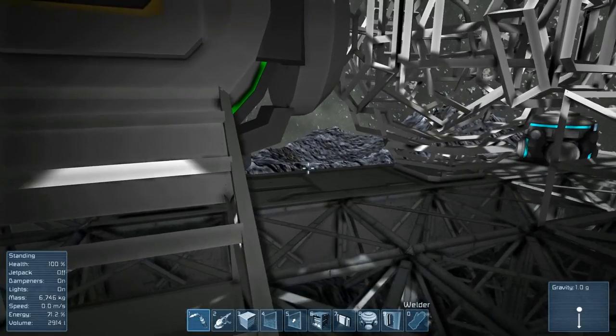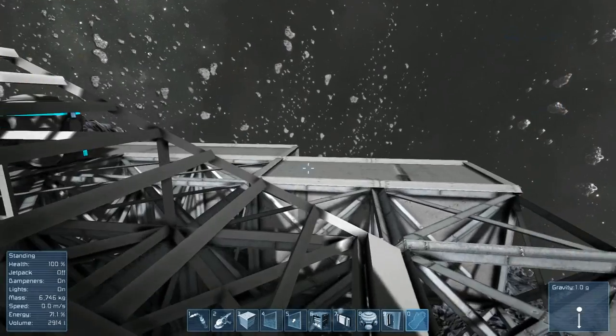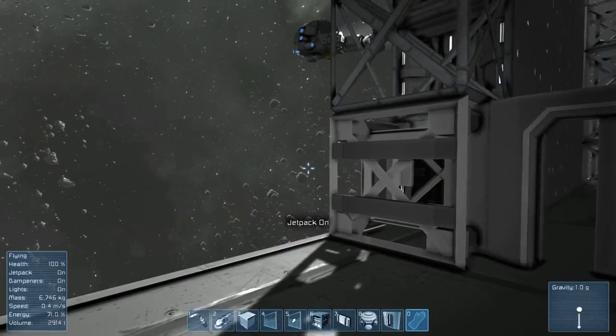Alright, our space station now has its own gravity. Let's just get back to our ship — I really want to make this ship.